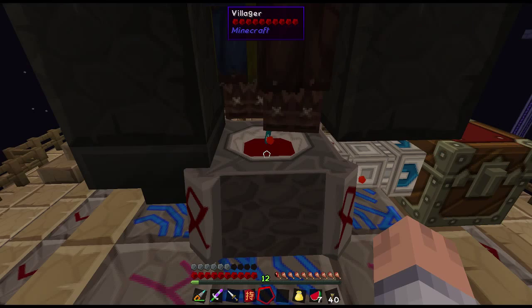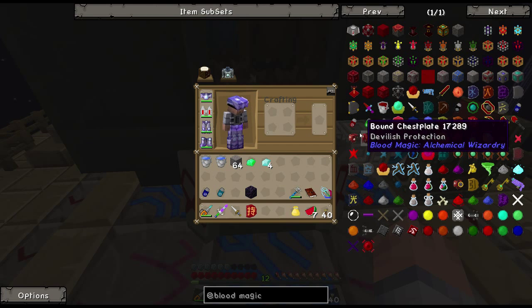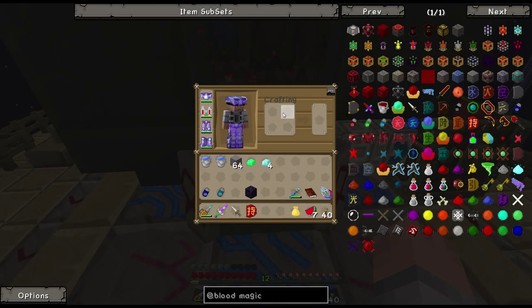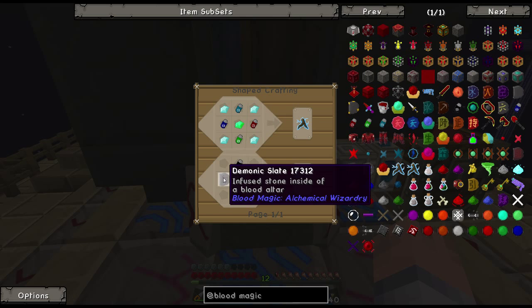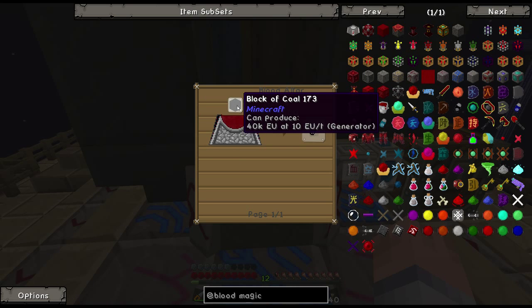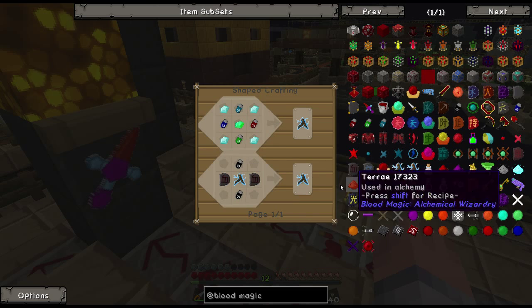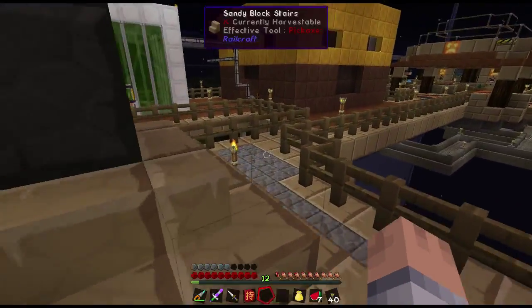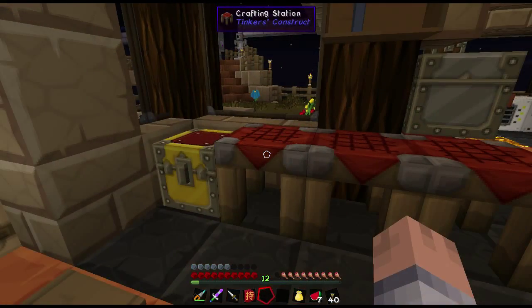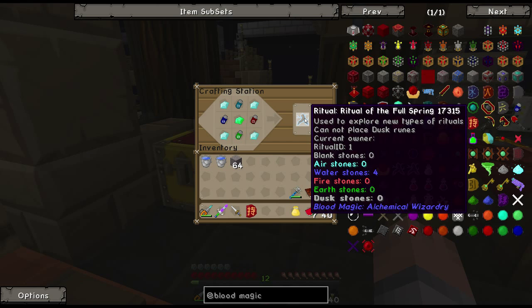I got these items on me so we're gonna make these four items now, and then combine them with those materials so we can set up that first ritual. They're quite easy to make - they only take about a thousand LP each to make. And the last one - this tool you're going to have for a while, and then later on we need to upgrade it with demonic slates and two elemental inscription tools which are each a block of coal, so we can make higher level rituals. But you also need a tier four blood altar to make those demonic slates.